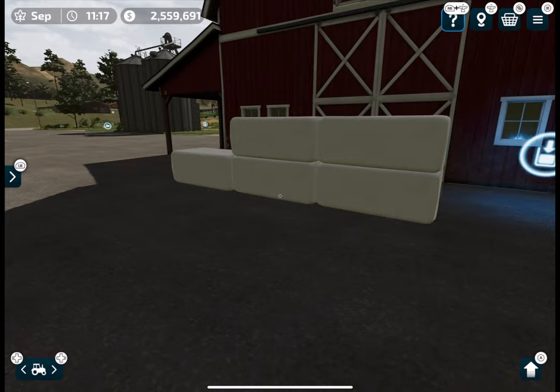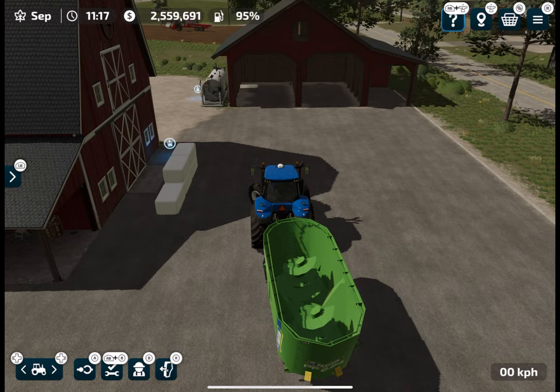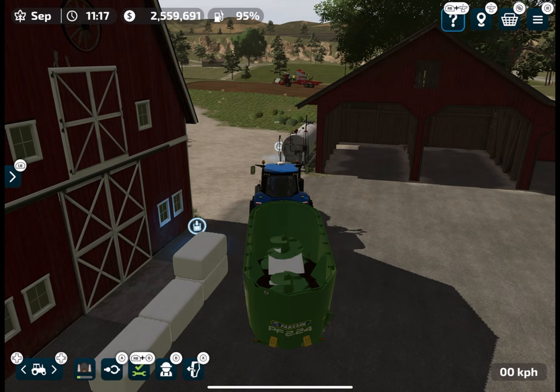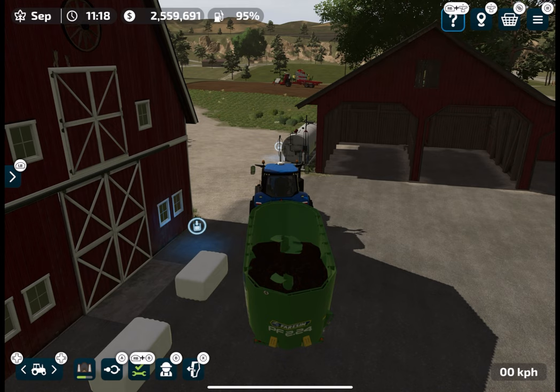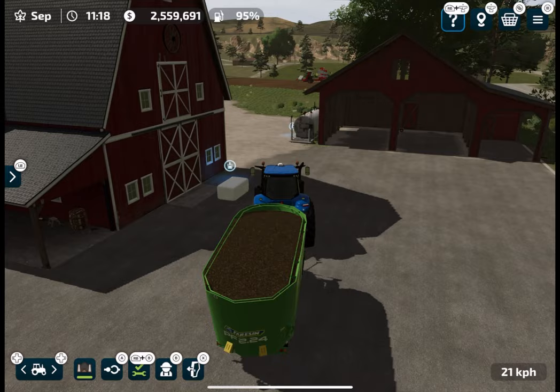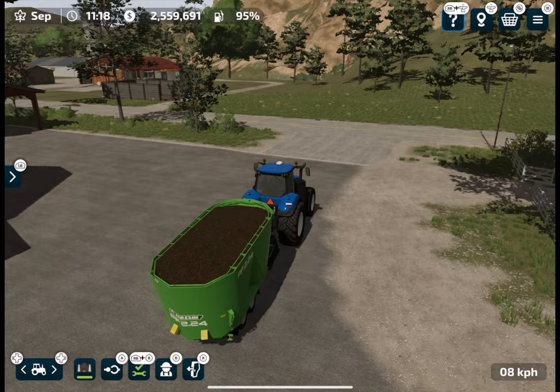I have some silage bales inside this barn. You can see I just loaded five silage bales. Drive the mixer wagon near the silage bales and it will start loading them automatically. As soon as the machine turns on, you can see the blades are spinning — they are crushing the silage bales and making loose silage, which we are going to unload at the feeding trough of our cow farm.